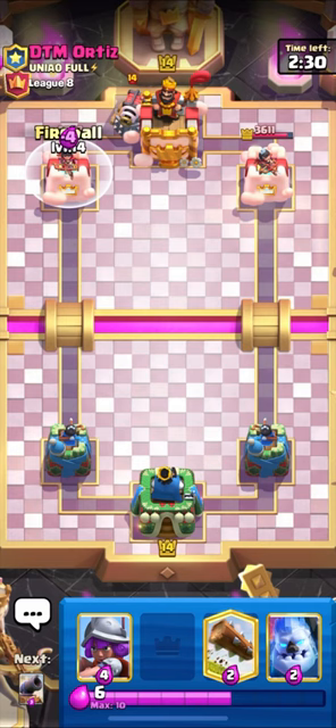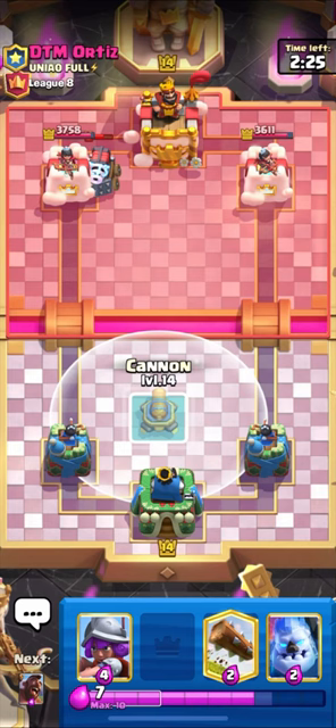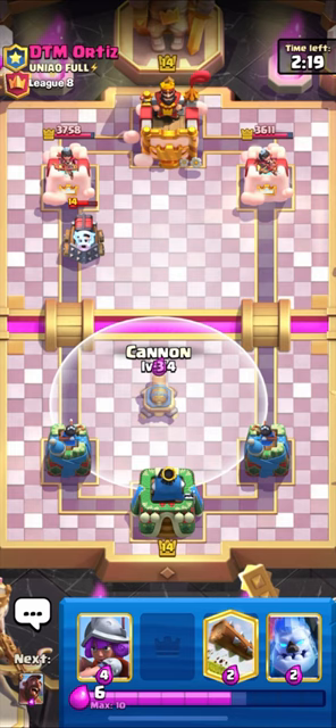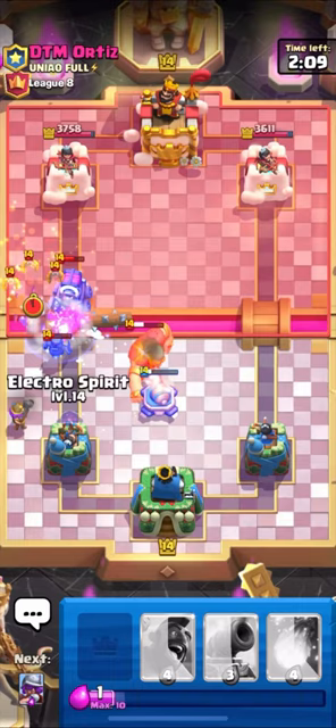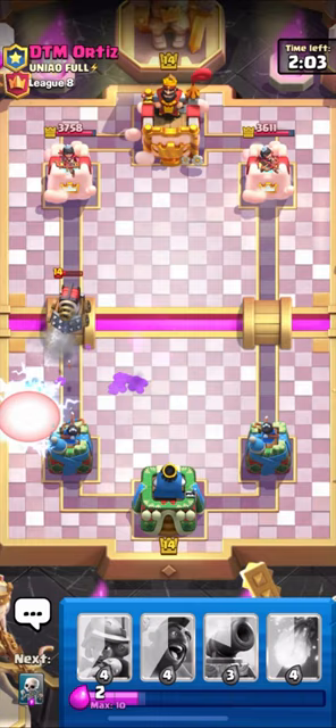This guy is running a Sparky deck. What do you guys think about Sparky? Most people are quite scared of Sparky, but we don't need to be - we are going to see how to defend this. Let's put down our Skeletons over here. I think we have to Log here. Musketeer is targeting his Mini Pekka, which is great. I think Sparky will take out our Musketeer - that's quite unfortunate, but we are still in the match.